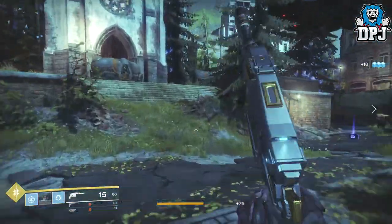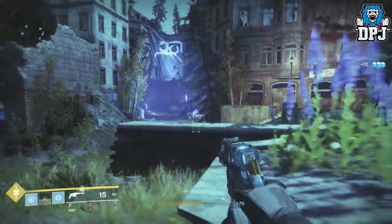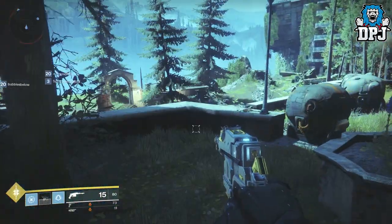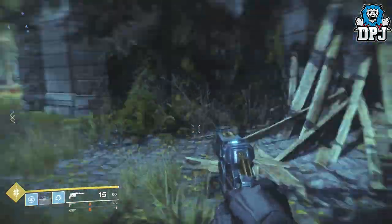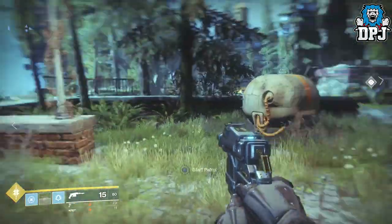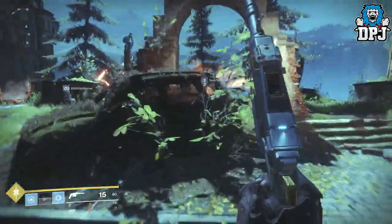Using the Drang and getting kills with it will put up to 20 bullets in your Sturm's magazine. I'm about to level up my Drang — it's a weapon I picked up but left in my vault while I kept using the Sturm. Might as well match them both up because 20 bullets in this hand cannon is crazy for how powerful it is.